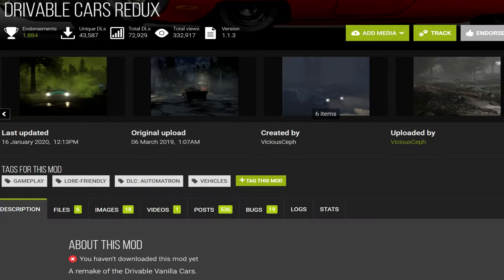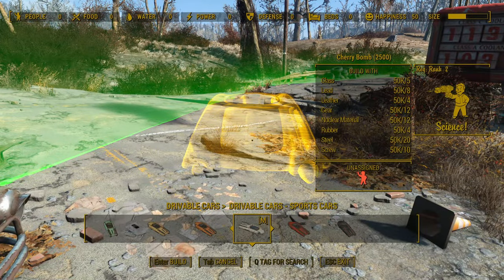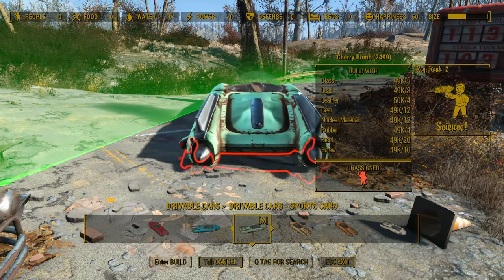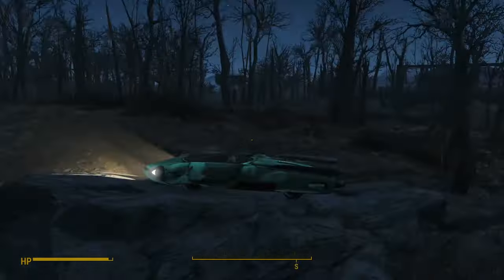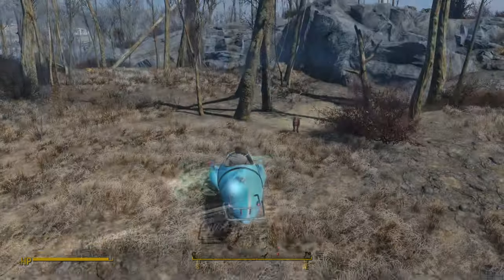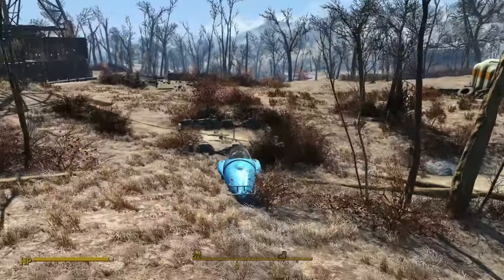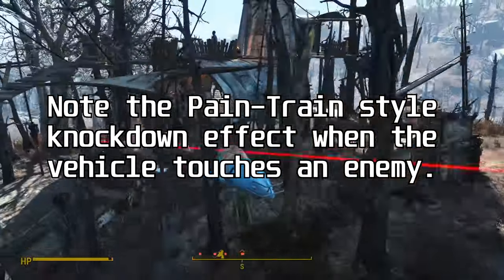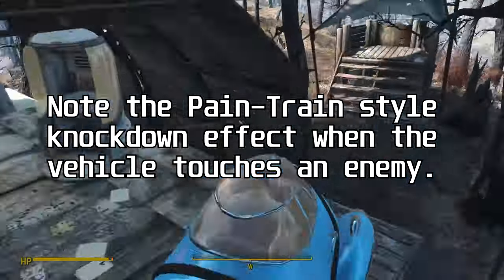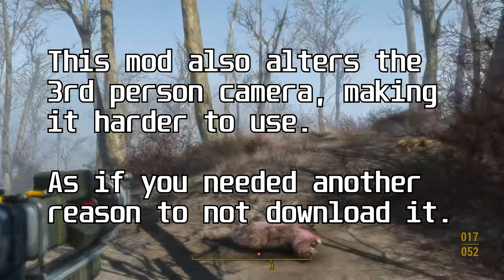Let's move on to our next crappy mod: Drivable Cars Redux. This mod is a little bit better — instead of crafting vehicles at a chem lab, you build them at your settlements or find them out in the world. These vehicles have trunks for storage and headlights that automatically turn on at night. That's cool, but they still control like ass and have horrible hitboxes. At least these vehicles are a little faster than Commonwealth Vehicles, but that's not saying much. Again, there's no fuel consumption or downside to using the vehicles, no customization, nothing unique about this mod. Don't download it.